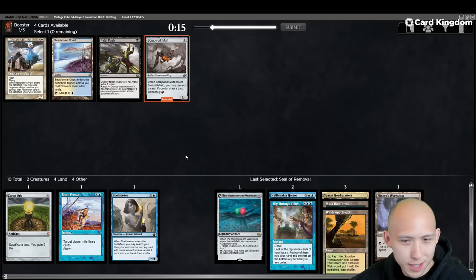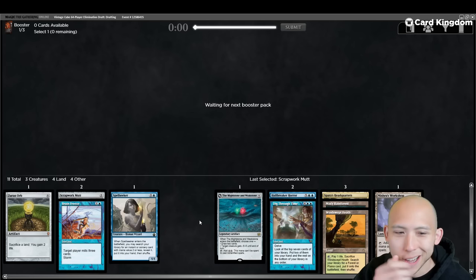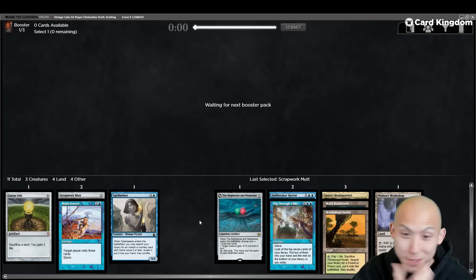Take the Mutt over the Seachrome Coast. We do have a combo start — it looks like we're trying to be a combo deck. But that was a pretty miserable pack one. This could be a quick draft. Like I said, this is single elimination.